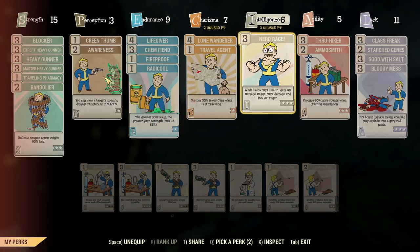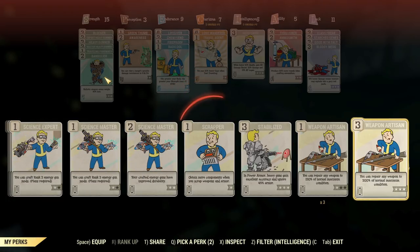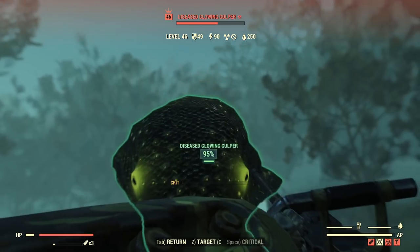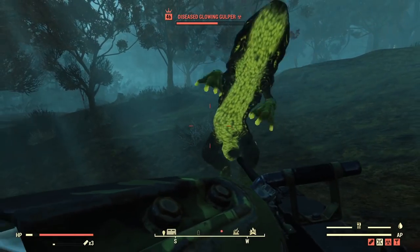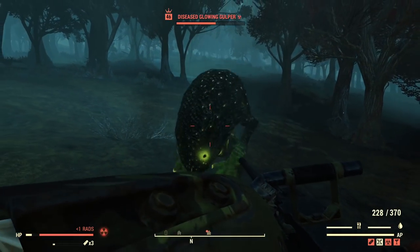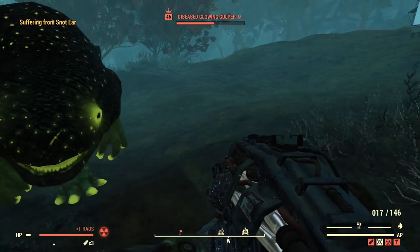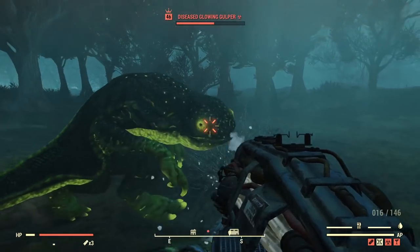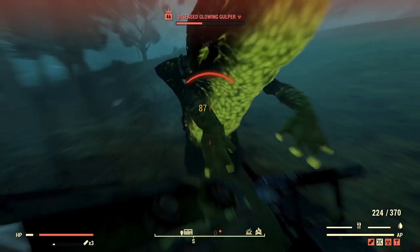Now let's see what happens after I add Stabilized to the mix and fully spec into it. As you notice, Awareness doesn't show reduced energy resistance, but it's actually working — I tested it and energy resistance is reduced, and energy weapons will penetrate energy armor. Let's try: 58 damage with 50 cal and 40 damage with cryolator — still much less, even though it's supposed to do more. Headshot with cryolator is 60 and headshot with 50 cal is 87.